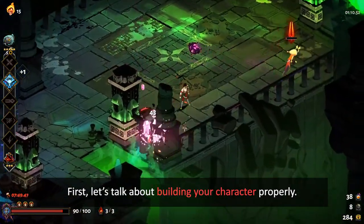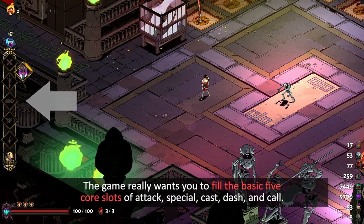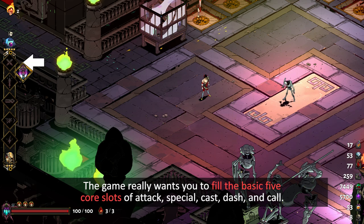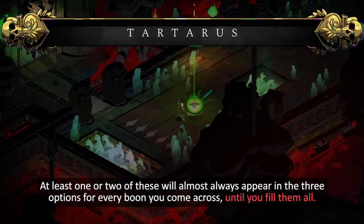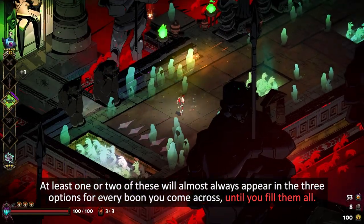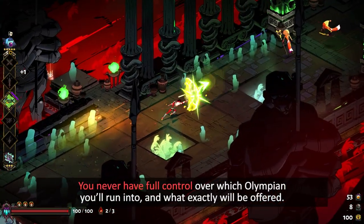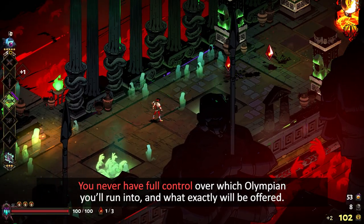First, let's talk about building your character properly. The game really wants you to fill the basic five core slots of Attack, Special, Cast, Dash, and Call. At least one or two of these will almost always appear in the three options for every boon you come across until you fill them all. You never have full control over which Olympian you'll run into and what exactly will be offered.